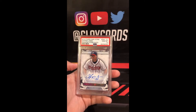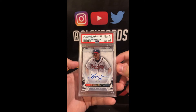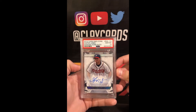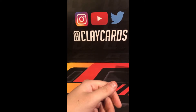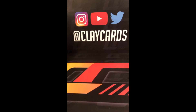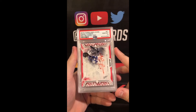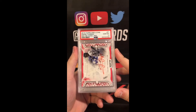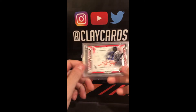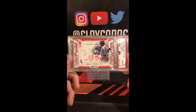Another Diamond Icons Auto — Chipper Jones 10, 21 of 25. Chipper Jones 10. Gotta love Chipper. 2018 Diamond Icons Frank Thomas red ink auto 10. Thick slabs stay together very well. 3 of 5. Frank Thomas 10.